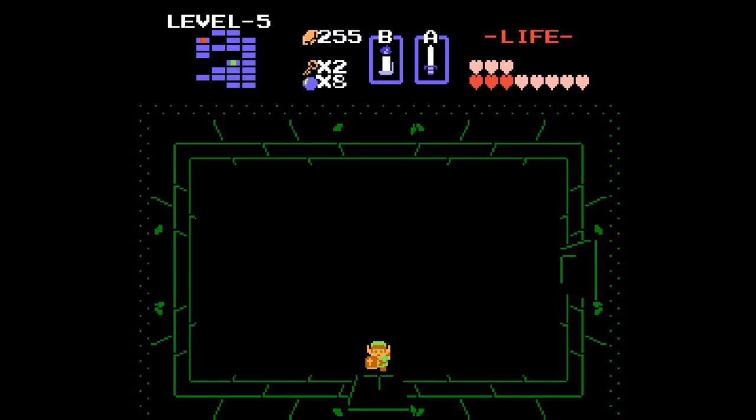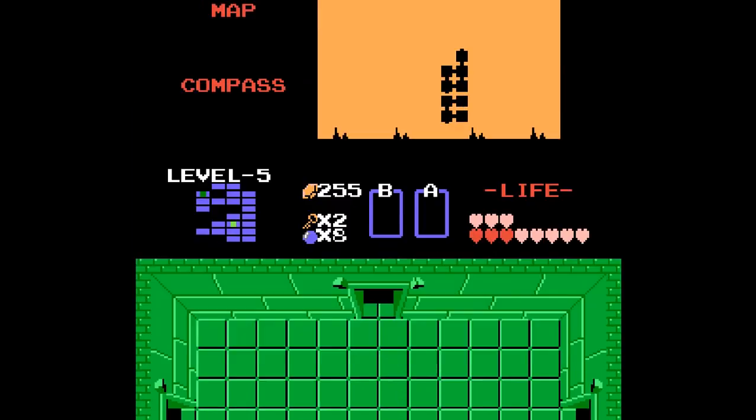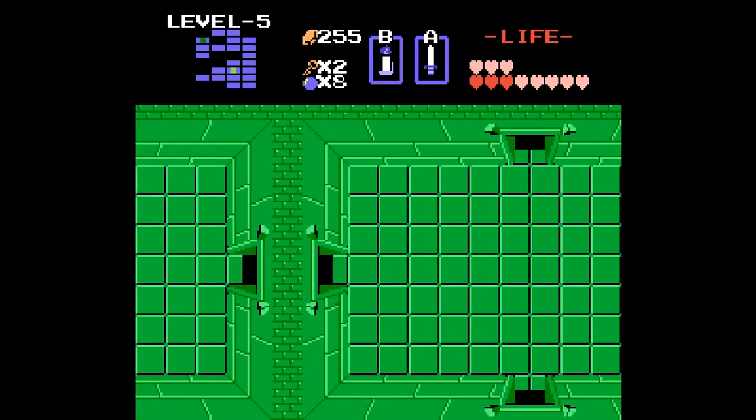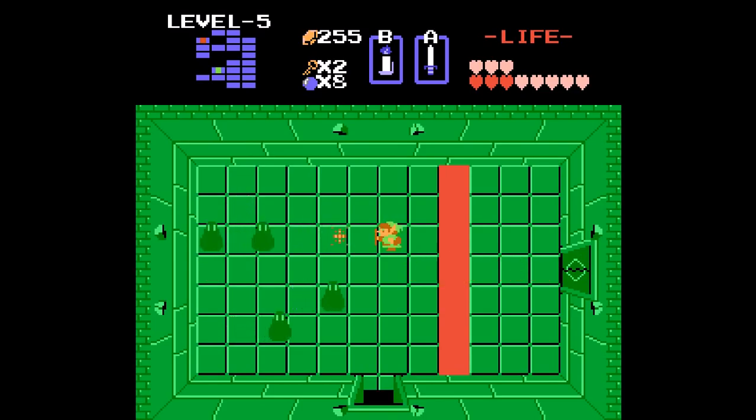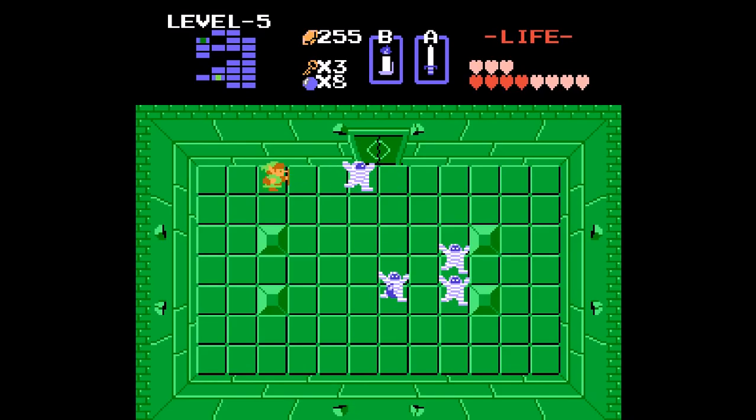I haven't been this way yet - more Zols. Give me some hearts, and a key that I don't need. More Gibdos, and one of them holds a bomb. I just don't like doing that because you would think they'd be very weak against the candle, because they're bandages and the bandages just kind of burn - but they're not too weak against it.